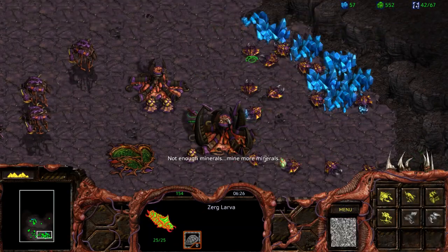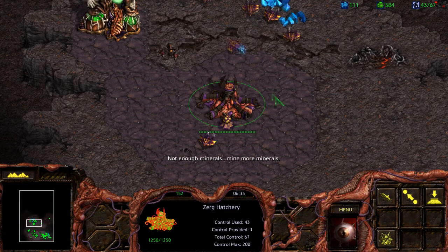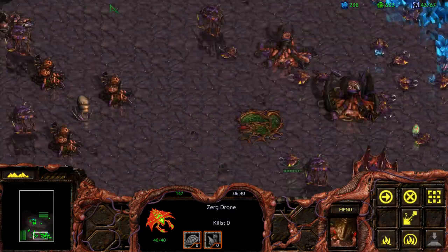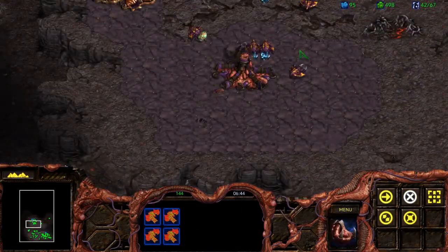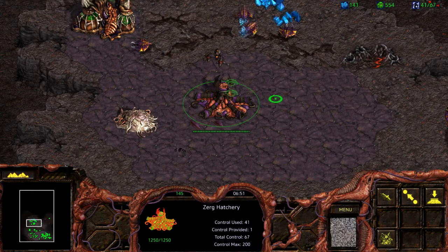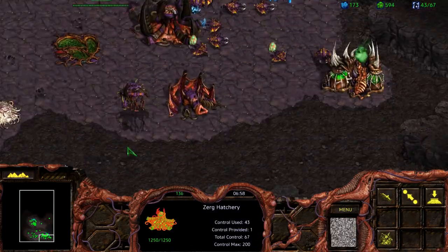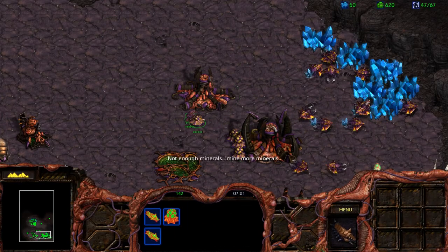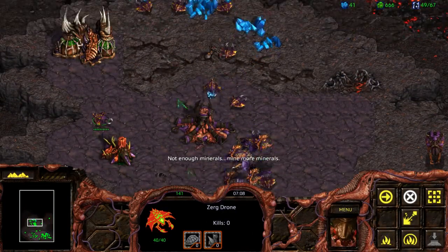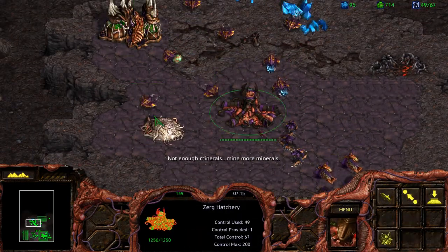Keep on making drones. This base over here is pretty saturated. Let's start moving towards getting a Spire, which is essential for our access to Mutalisks. In this second base, it's also going to be a good idea to build a couple of Sunken Colonies, because they might shift their focus towards attacking this base instead, and we definitely don't want to end up losing it.